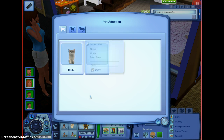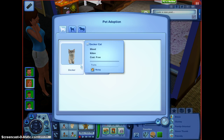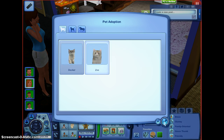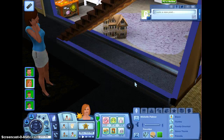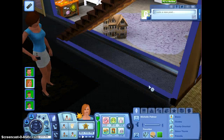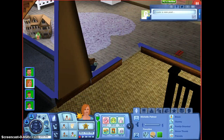Oh my god, Decker is so adorable! Zo is an elder — I don't want an elder. He's a kitten and he's a boy. She's a girl, so let's get Decker. Elders will die, and I don't know if I like Decker... yeah, I like Decker. I think that's a cute name. Now we have to make the pet room, so let's go do that real quick.